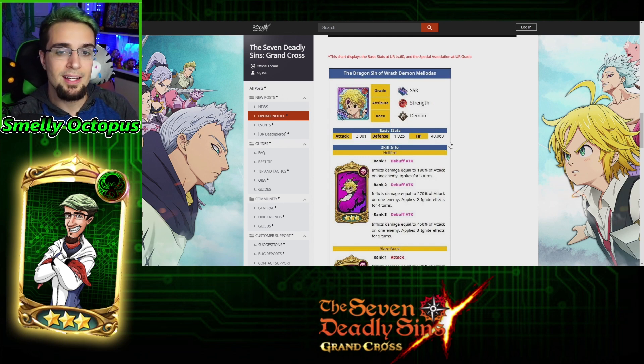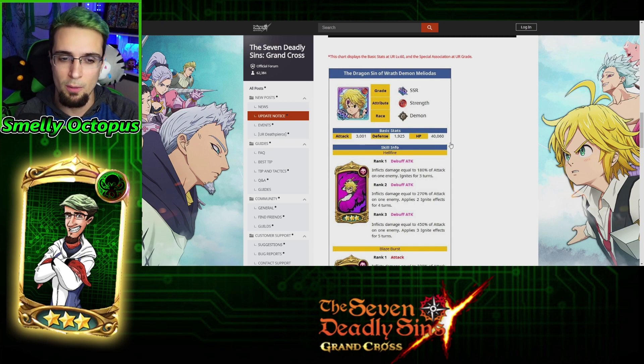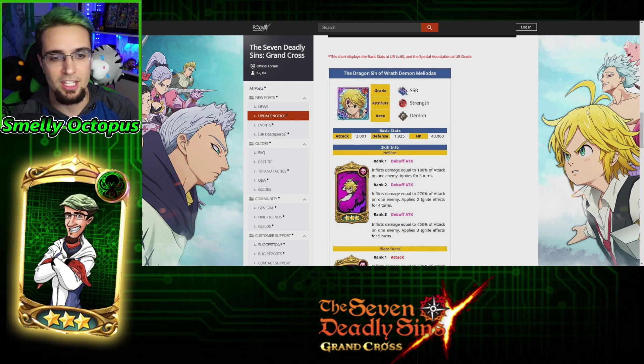He's on par with Galland, so his HP and attack are great. His defense needs to be worked on. I would go with an attack-defense build on him to really help out on that defense and of course give you the attack that you need.